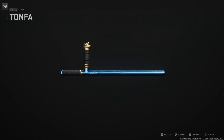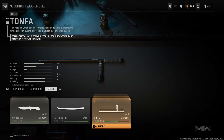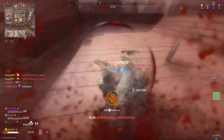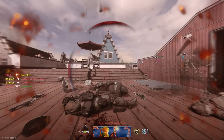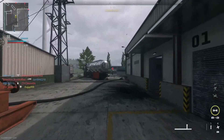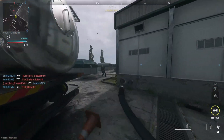To get this, you need to kill 25 enemies with melee on Vondal, and it counts if you down them with the weapon first then melee. You will then see a pop-up once done, which will unlock the blueprint called Lion's Share.